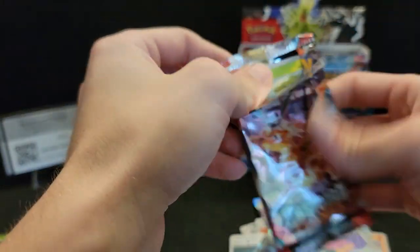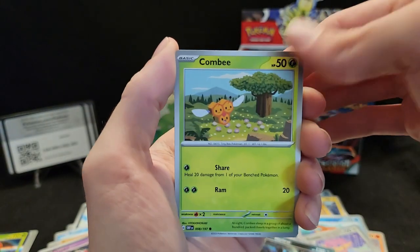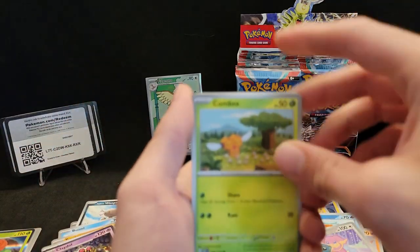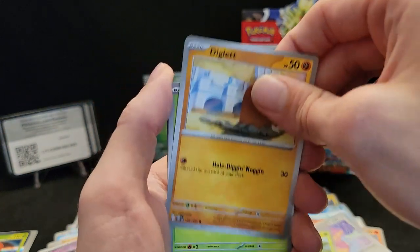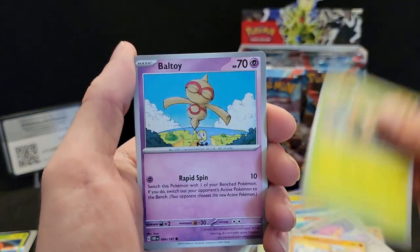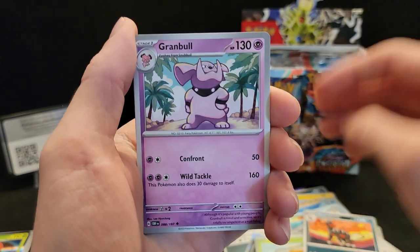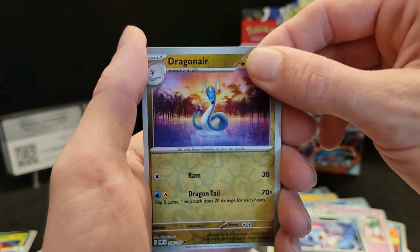Getting the Charizard artwork pack opened up, throwing that wrapper aside — here's your code card. I need to put the code cards on the right side. Diglett, Ralts, Voltorb, Houndoom, Bramble, Malamar, reverse Dragonair.